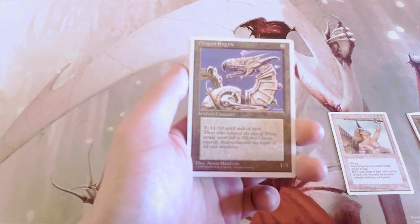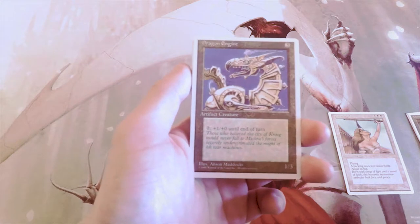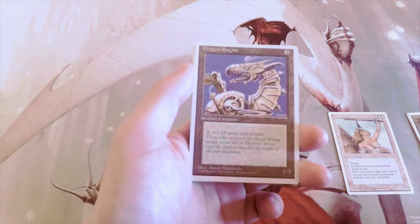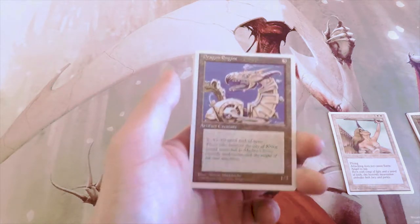Dragon Engine is a great card — it's a 1/3 for three, and you can pay two to give it fire breathing: plus one, plus zero until end of turn. I really like this card. I don't think it beats Serra Angel, but it goes into basically any deck, which is fantastic, so it's definitely in the running.